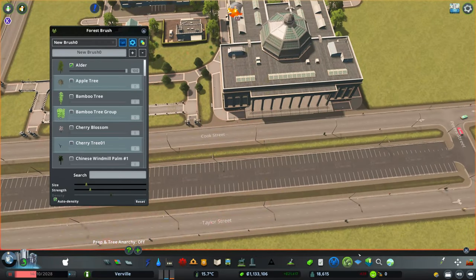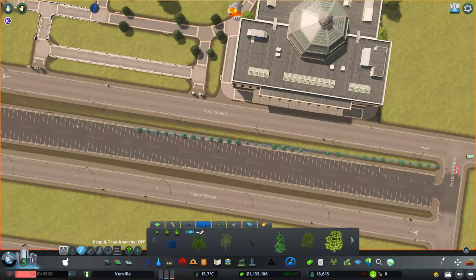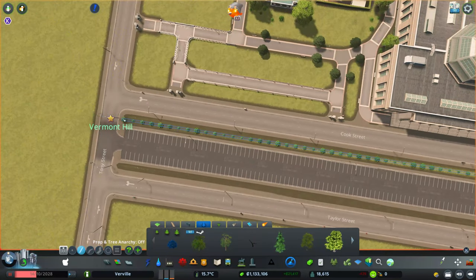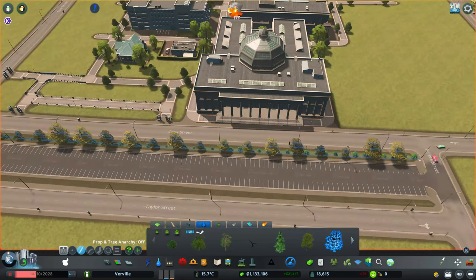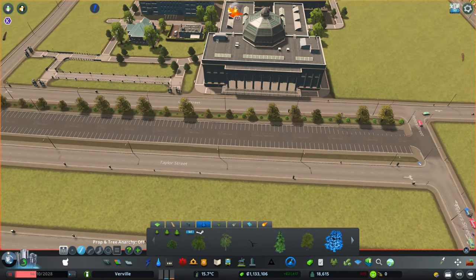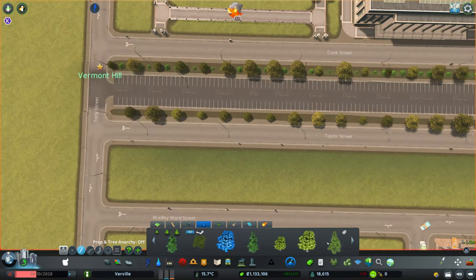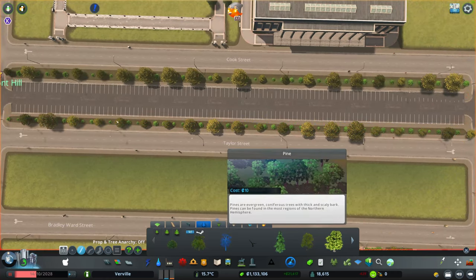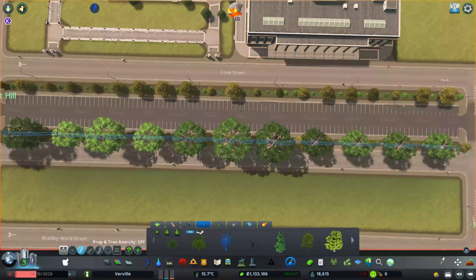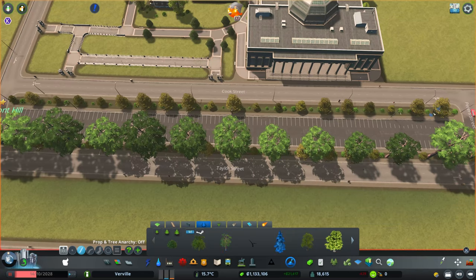By the way, the reason why I'm putting down such a huge parking lot here is that this will definitely come in handy at a later stage in the game, especially for the university area. That way I'll be able to use that space for all sports activities and areas that will be included over time in this university area. So I'm absolutely happy when I can utilize such a parking spot for two different purposes.